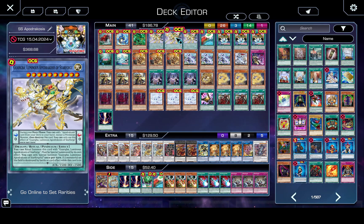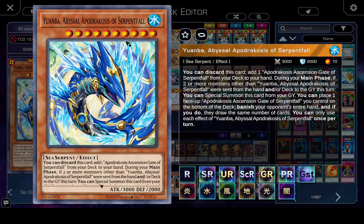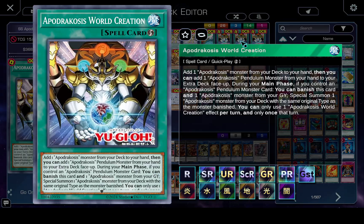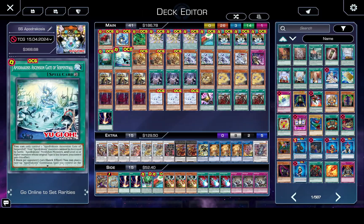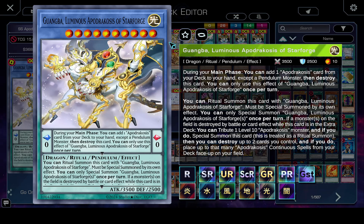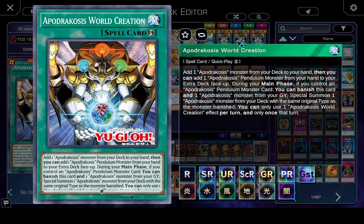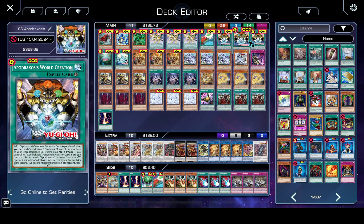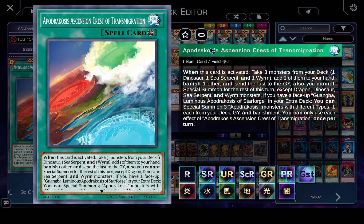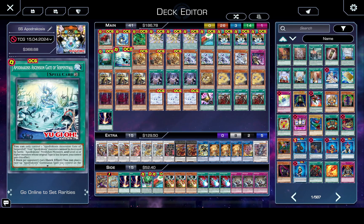There are basically two cards that you want to draw. Guangba, who's basically like Arceus — and the other Apodricosis monsters are like Groudon, Kyogre, and Rayquaza. Their names are crazy, so that's what we're calling them. They each have their own spell — Arceus has his spell, Groudon has his spell, Kyogre has his spell, and Rayquaza has his spell. The problem is that Arceus searches any card in the entire archetype with the pendulum effect, and the Arceus spell searches any monster card in the archetype. Those are the two cards you want to draw. Everything else you basically don't want to draw. The field spell gives you a crazy triple special summon, but it doesn't do anything by itself. Groudon, Kyogre, and Rayquaza don't do anything by themselves, and the continuous spells don't do anything by themselves.